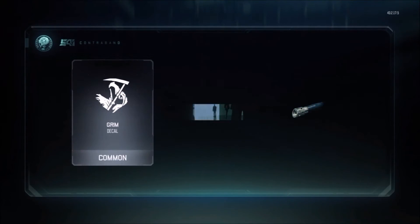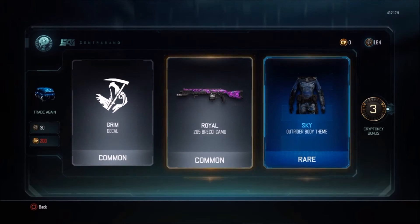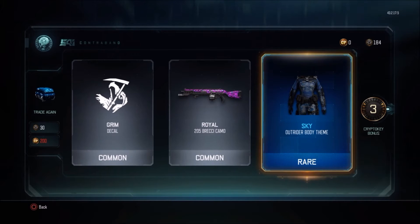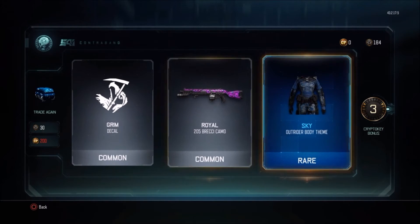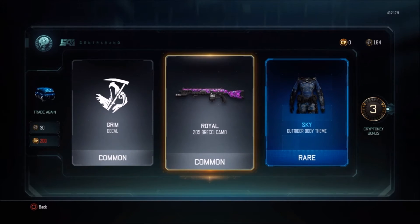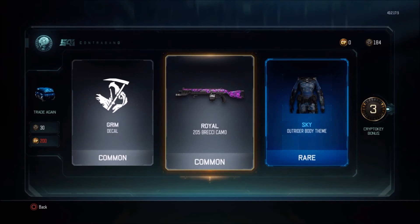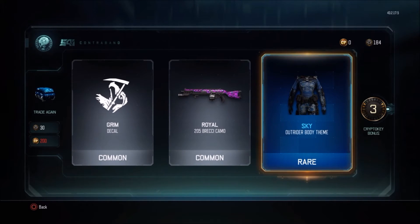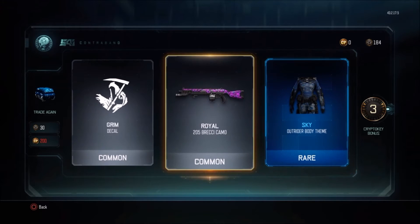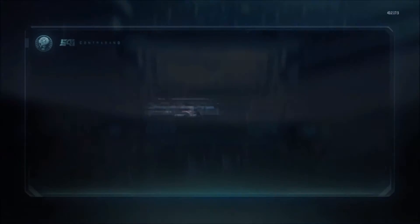We got Grim — that doesn't really matter. We got a royal camo and a rare Sky Outrider body team. I don't use that that much so I don't think that is that good. What I'm looking for is camos for weapons — nice camos for weapons that I use a lot, like the 40k and 44. If I get an epic camo for those I will be very happy. This rare one seems decent though. Not that bad. No more cut points, so let's start with the crypto keys — six to go.